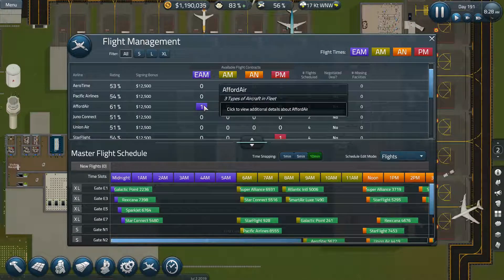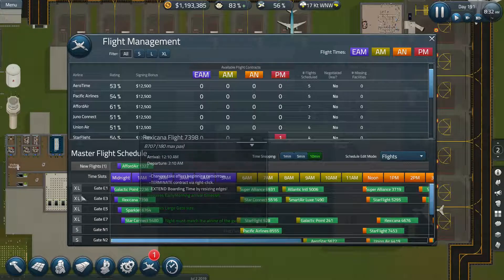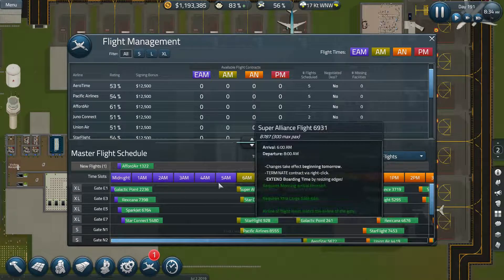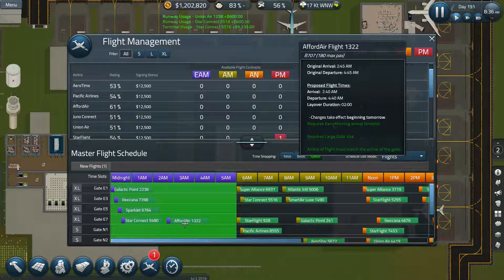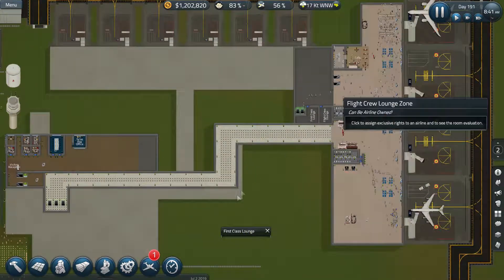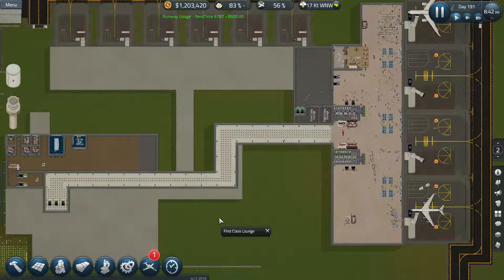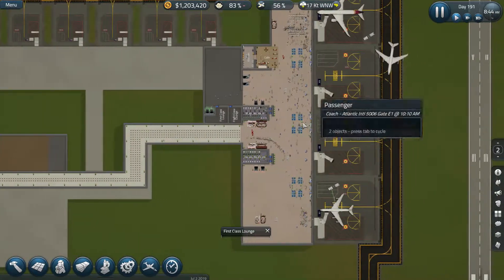I'd like to figure out who's closest to that number and work on them. There's a six - that's the closest - so we're going to make Ford Air our number one priority for a moment. Ford Air has an EAM coming in and it's a large, which is good because we want more larges. We're going to put the EAM right down here at our extra large gates. That gives them seven; we need one more from them.